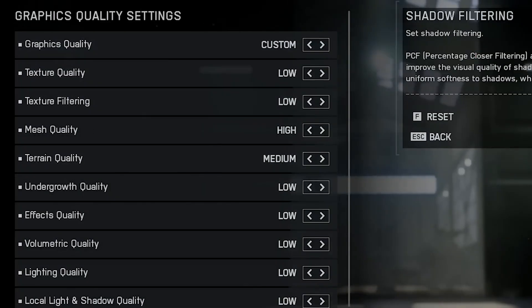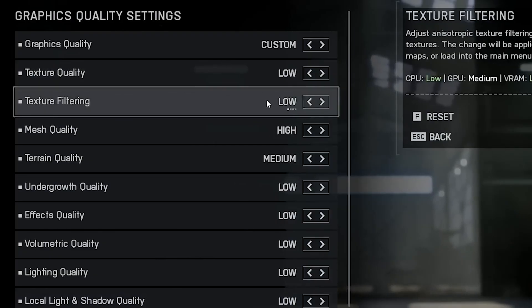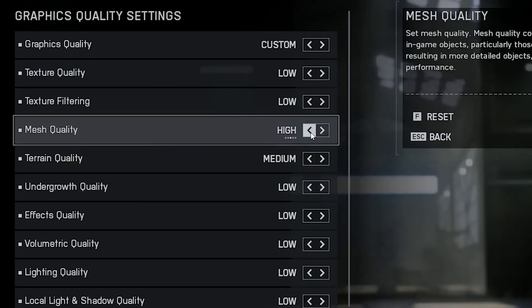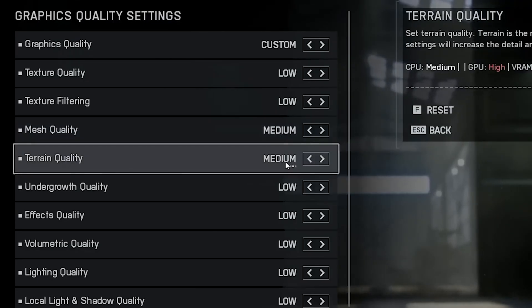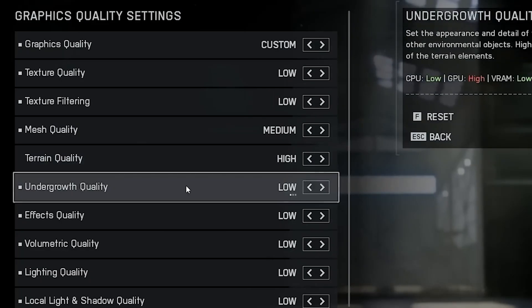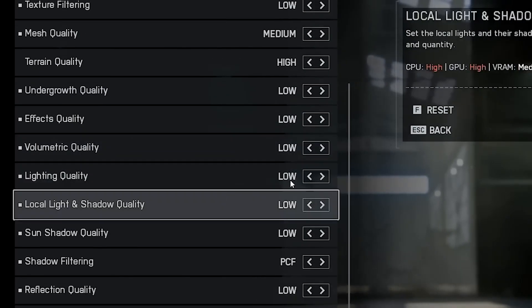Now let's move into the actual graphics quality section. Set Texture Quality to Low, and Texture Filtering to Low as well. For Mesh Quality, Low or Medium is the sweet spot for pure performance. Set Rain Quality to Medium or High — you don't want the game to look like a potato. Undergrowth, vegetation, small rocks and similar details should all be set to Low, as they don't affect gameplay and just waste performance.